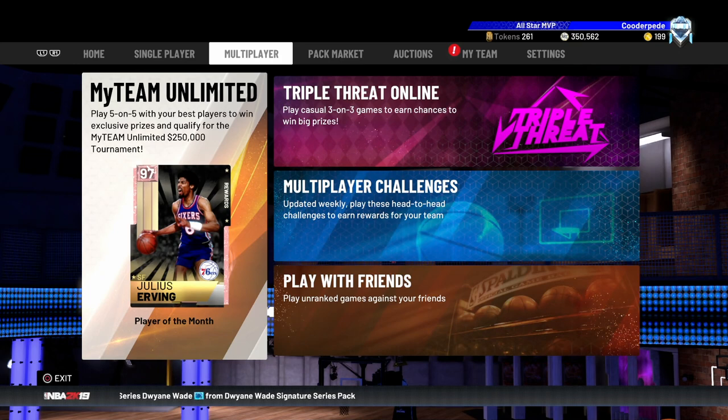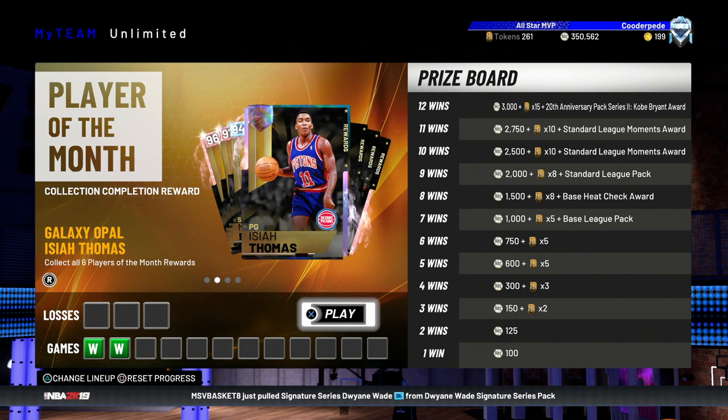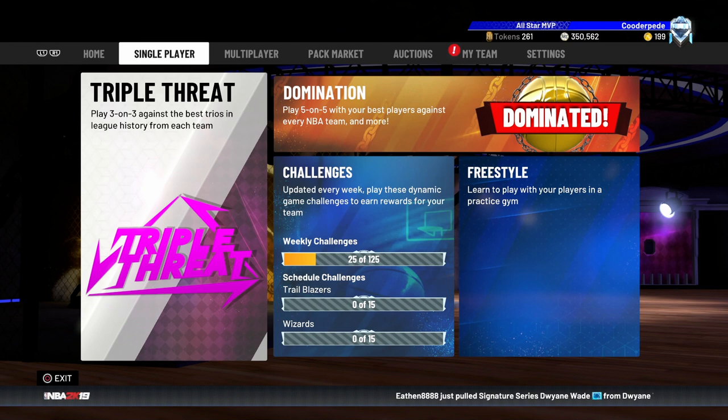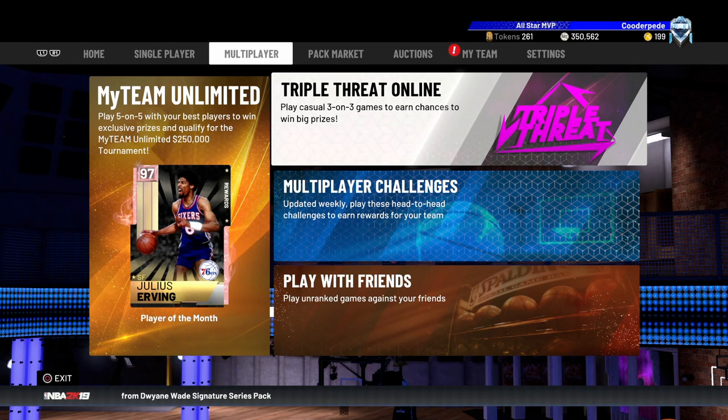Team Unlimited is not a great way to get tokens either — you only get 15 tokens if you go 12 and 0, which we all know how hard that is. You could aim for 10 wins each time for 10 tokens, but that's basically one token per game, which is not worth the stress. Triple Threat Offline: I'd suggest going through the first couple of boards because you get 5 tokens per 5 games, but after that board rewards go down to 3 tokens per board, so I would not recommend continuing after the first few boards.